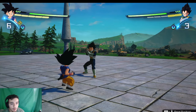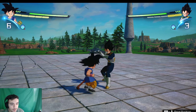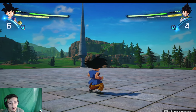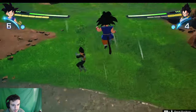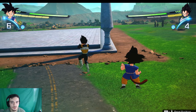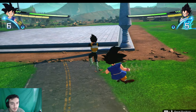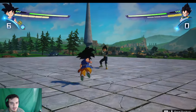The first thing we're going to go over is people that spam guard. This is probably the easiest one to deal with. The first way to deal with this is just grab. On PlayStation that's R1 and Square, and on Xbox that's RB and X. You could also practice this in battle training, but the battle training doesn't really show everything — it shows you how to do certain things but doesn't teach you how to apply it.